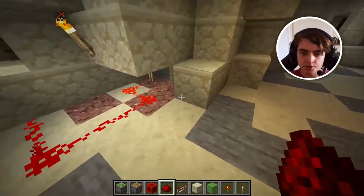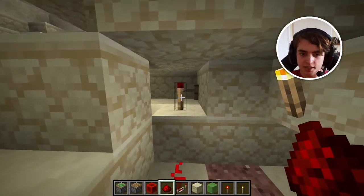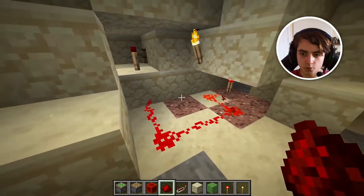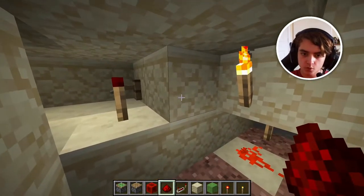We'll cover up the redstone. When this tripwire gets activated, this torch will turn on by turning off this one. You might be asking how you do that — it works perfectly. We're going to turn off this torch the same way we did before.